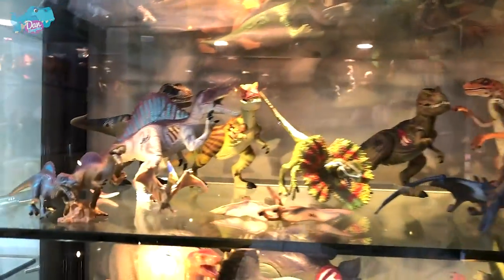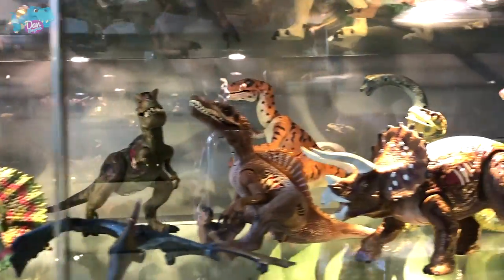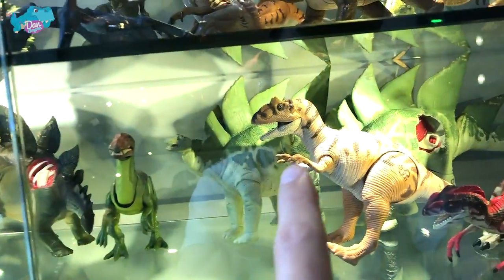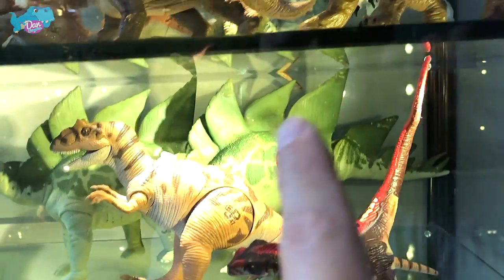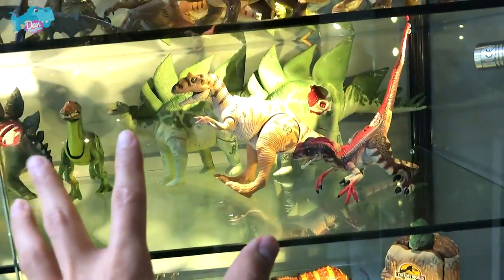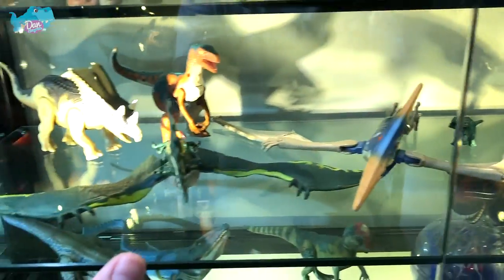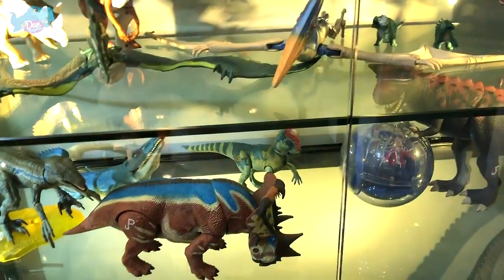Moving on with some Jurassic Park figures. Another row of vintage Jurassic Park figures as well. You can see that Stegosaurus — I have two of them. I got one from eBay because this was my old childhood toy and I lost that little piece of flesh, so I got another one from eBay at a very good price. Some other Jurassic Park figures — basically still work in progress so I have plenty of space right over here.